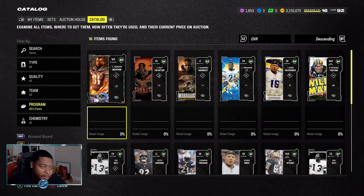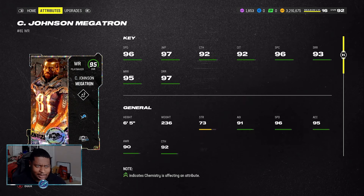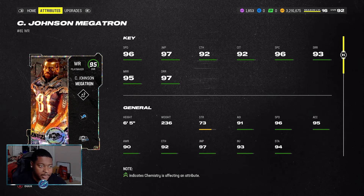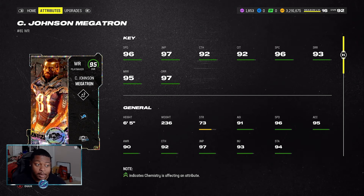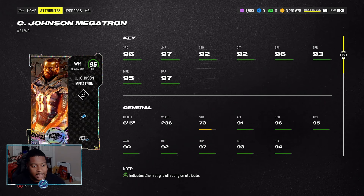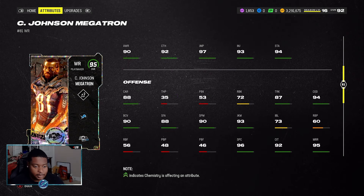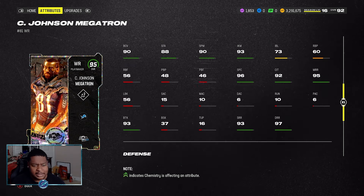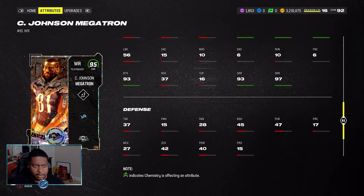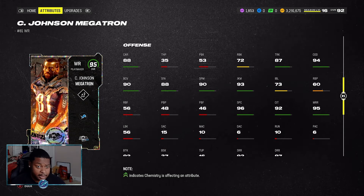Welcome back to the channel. Today we have the first release of the AKA Cruise promo — LTD Megatron Calvin Johnson, who gets a bunch of different team chemistries. He's standing at 6 foot 5 with 96 speed, 97 jumping, 93 short route running, 95 medium, 97 deep, 92 catch, and 94 change of direction. His run blocking is 72 with a 73 impact block.